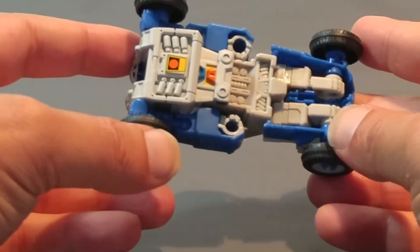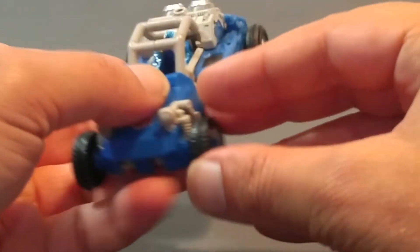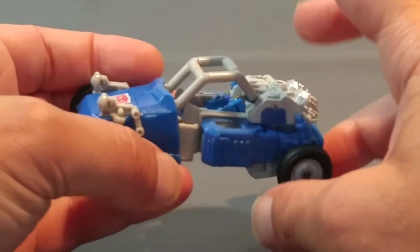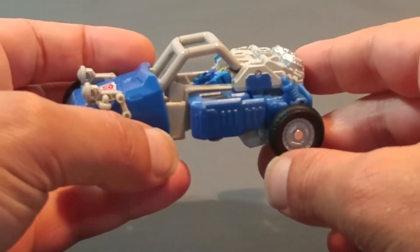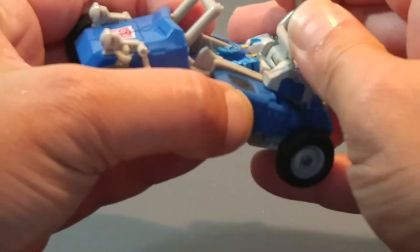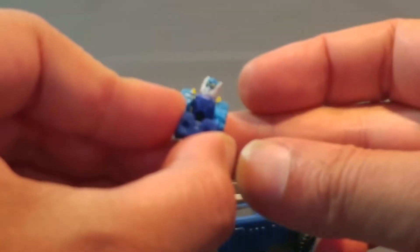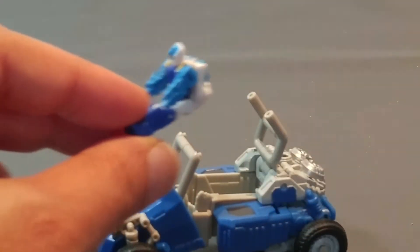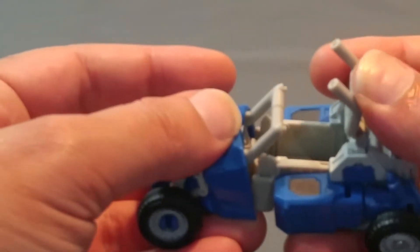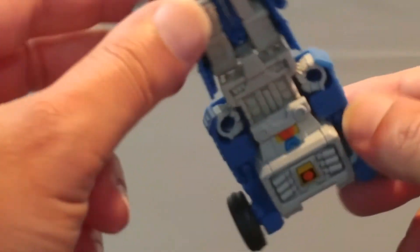Un petit aperçu de l'under carriage. Tout comme pour ses prédécesseurs issus de la gamme Titans, il est possible, comme indiqué sur la boîte, d'y placer une petite figurine — c'est toujours sympathique, les plus jeunes seront sans doute ravis par cette possibilité. Notre petit Beachcomber roule absolument parfaitement, il fait son job.